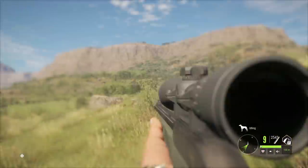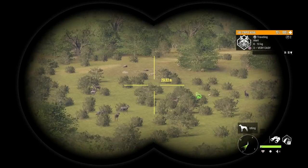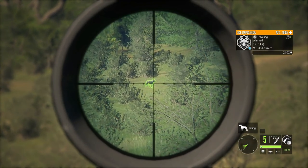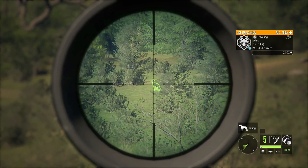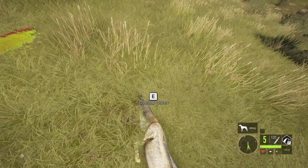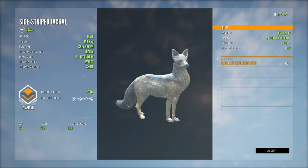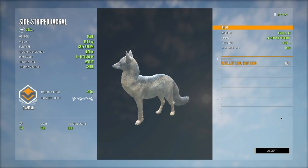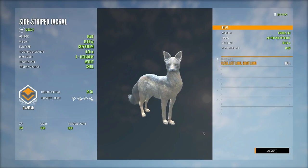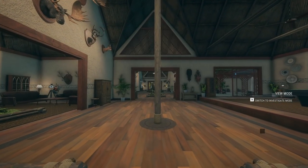A few days later we came across something I have only seen one time — a level 9 legendary sidestripe jackal. I wanted to make sure I did not screw this up, so I took extra time to get extremely close and make sure we could take a good shot, because the last thing I wanted to do was mess up something I've only seen once in my entire time playing Call of the Wild. The second he gave us a good shot I took it and dropped him on the spot. I was so nervous, and also nervous about getting kicked from the server. I claimed him immediately — it ended up being our biggest sidestripe jackal ever. So nice to finally get a diamond one.